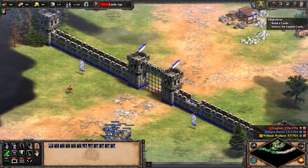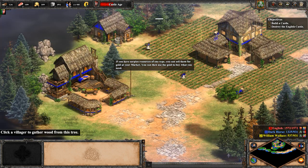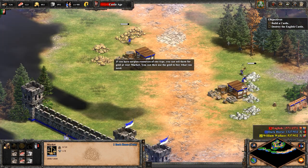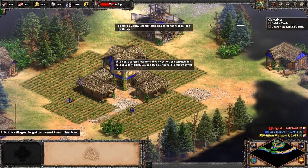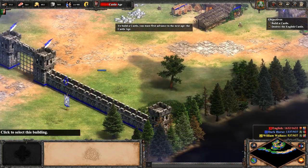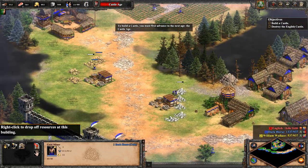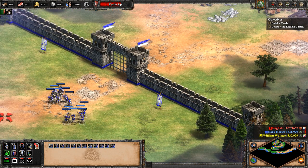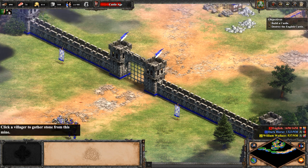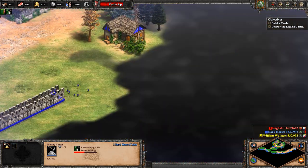There's a longbowman — good thing we built that gate. Take out that Englishman. You can sell surplus resources for gold at your market. So here's the buy and sell interface at the market — we're not going to use it right now. We're going to the castle age. Go build a wall over here. Put this other villager on stone and get the stone mining technology, because it makes them mine faster. So we're going to research that tech. Wall's going up.